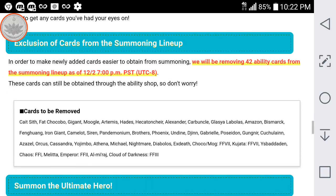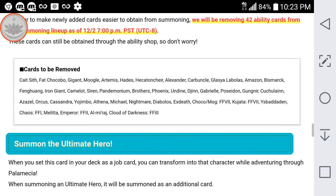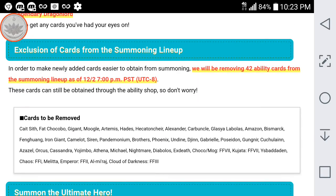This is a very important piece of news. They're going to be removing 42 cards from the summoning lineup as of December 2nd at 7 p.m. So next month, December 2nd, 42 cards are leaving the summon pool, which is fantastic — that means less dupe cards that we don't want. Here's a list of the very old cards going: Fat Chocobo, Giganta, Mogul, Artemis, Hades, and all those cards. Now, these can still be obtained by buying them through the summon shop, so they're not gone forever. It just means you'll have less chance of pulling dupe cards the more of these older cards they remove from the summoning banners. So that's really good news.